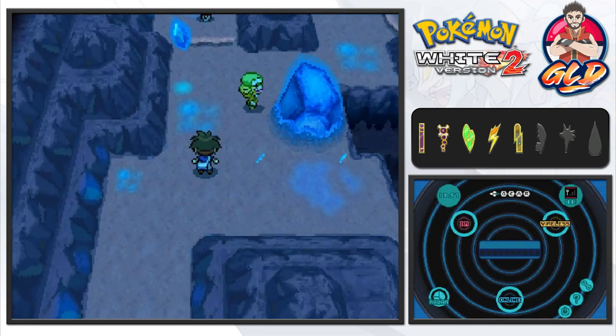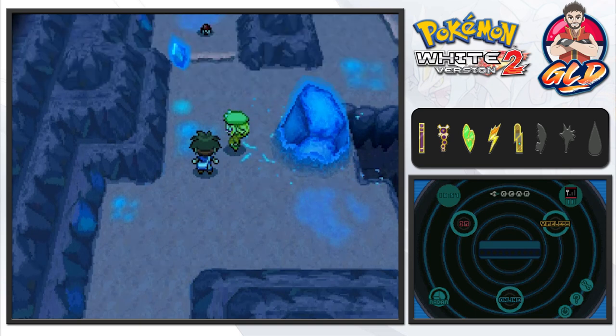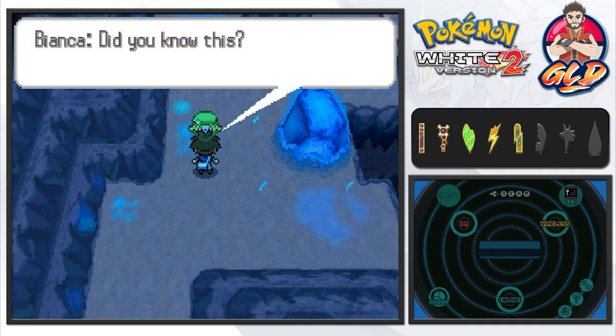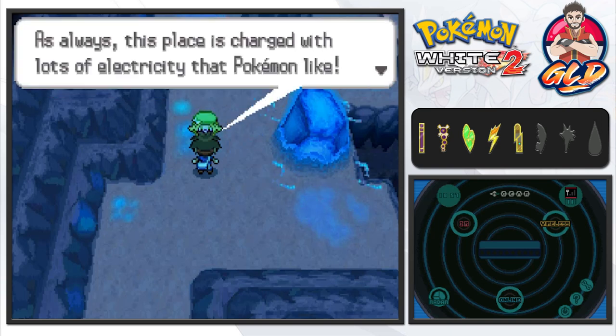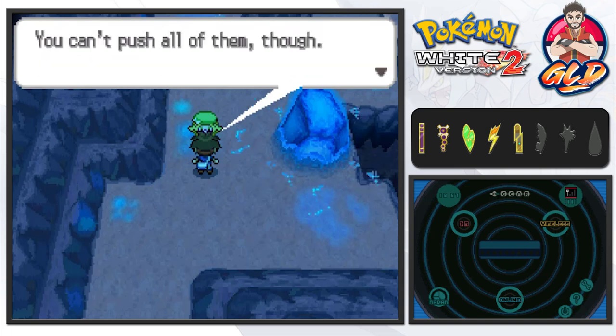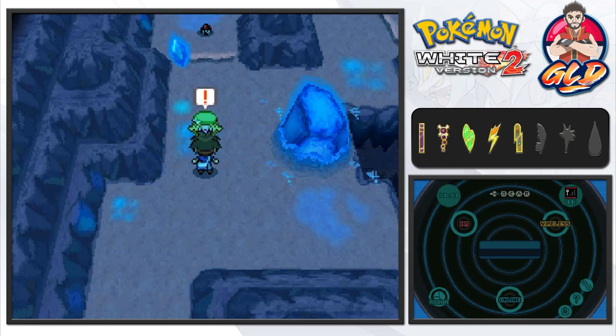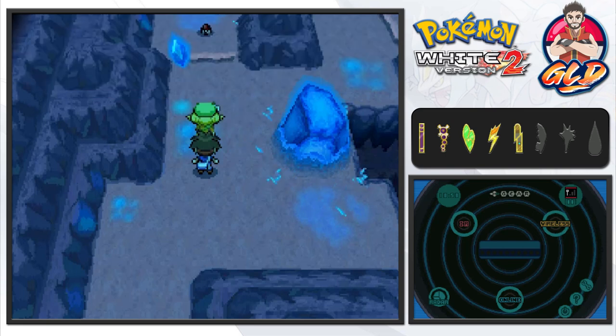Bianca's right there waiting for us. She notices — did you know if you push the floating stones they move? This place is charged with lots of electricity and Pokemon like the electric charges react from one stone to another, that's why there are floating stones. You can't push all of them though. She says she came here to research something.